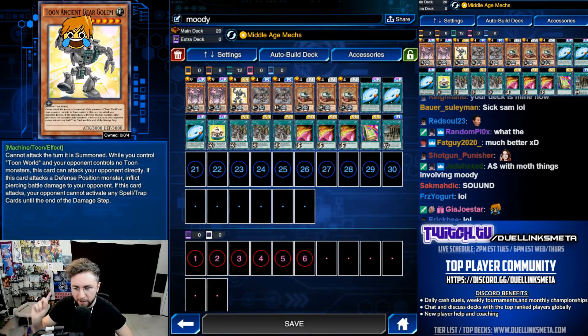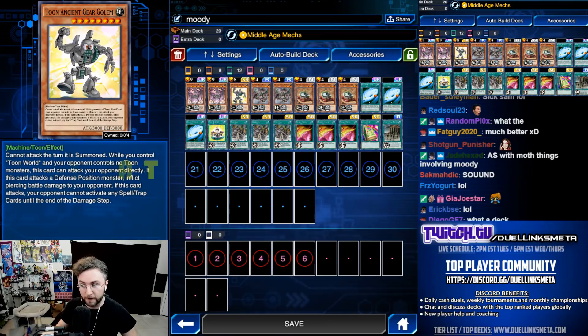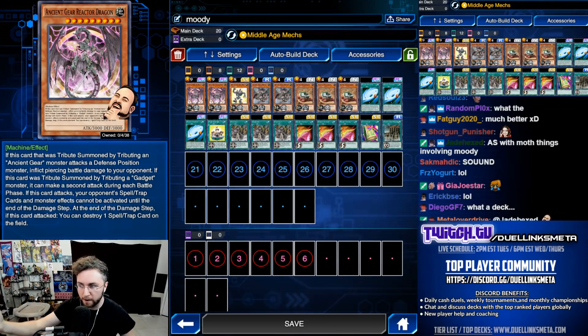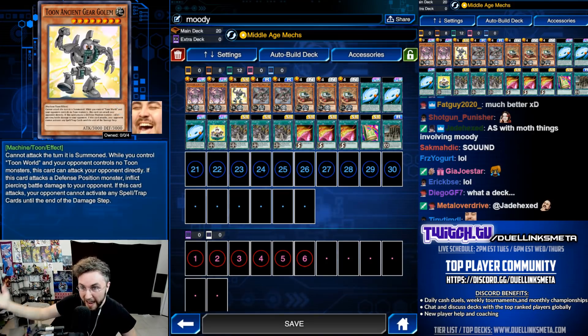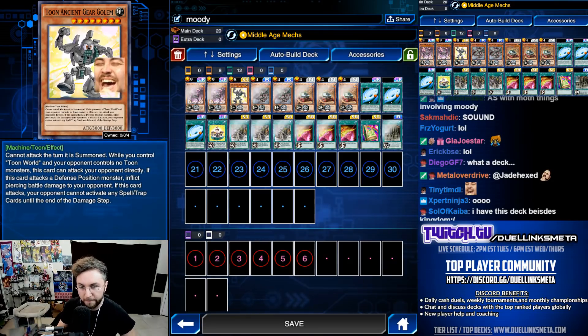Toon Ancient Gear Golem. Why would you ever want to summon this over a Reactor Dragon? Well, there are very good reasons. Reactor Dragon on attack negates all monster, spell, and trap effects. But Ancient Gear Golem on attack just negates spell and trap — it does not even negate monster effects.